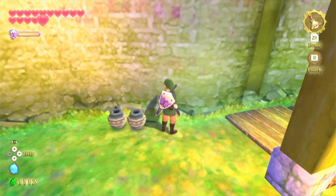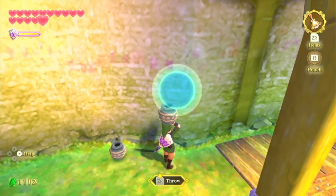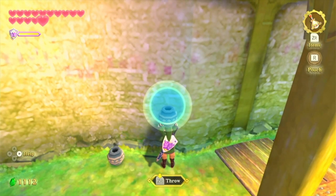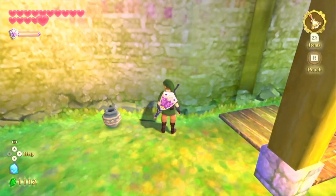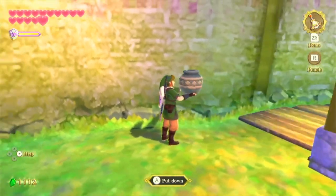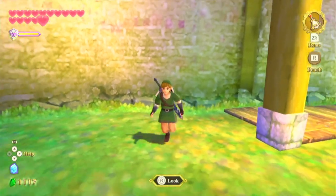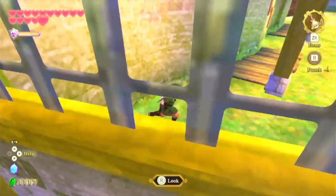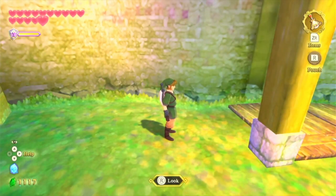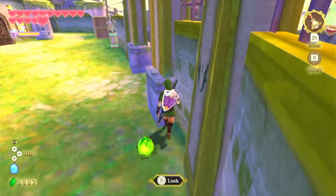This next one is called the Throwing Pot Glitch. What you want to do is come over to this place in Skyloft by the Knight Academy, go over to these pots, and you can actually pick one up and throw it right through the wall. You have to be positioned correctly — you need to come right before this little edge right here. Most of the time you can throw that pot right through the wall. It's a pretty cool glitch and one of my favorites in this game.